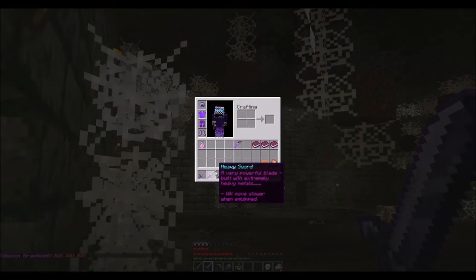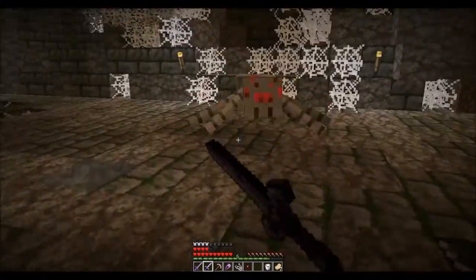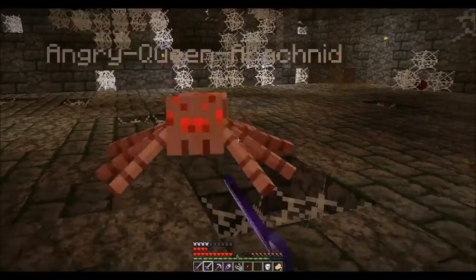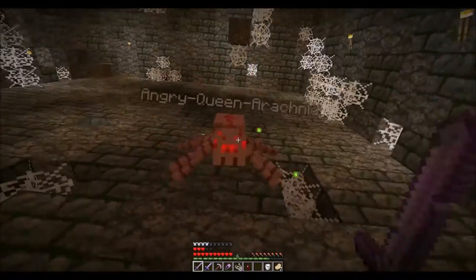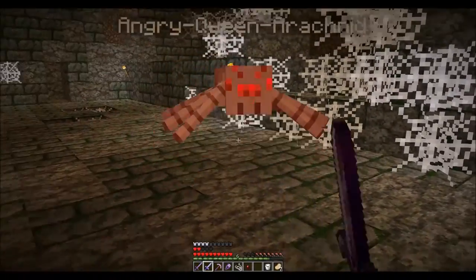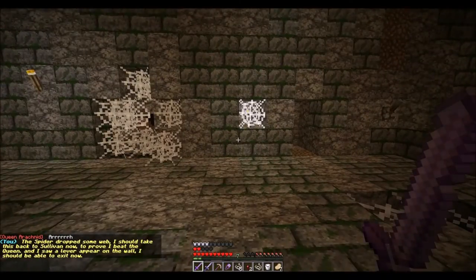Now this thing is basically a claymore — whenever I use it you know, slow effect. Okay, here we go. Come on. This is as long as she doesn't go into the spiderwebs, I should be fine. Because I realize now I forgot to bring my bow. I forgot to get arrows. Okay, so she's the only one left and I'm stuck in spiderweb. Come on, angry queen arachnid. Ooh, I pissed her off. Bring it. Claymore! The spider dropped some wet. I should take it back to Sullivan now and prove that I beat the queen. I saw a lever appear on the wall — I should be able to exit now.